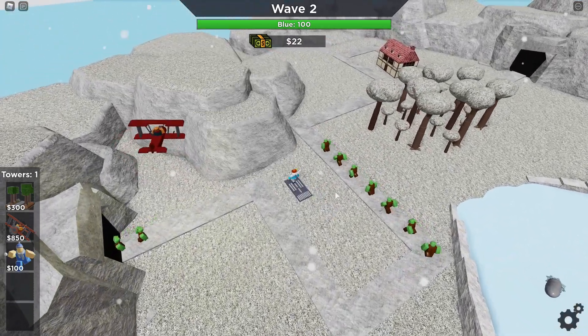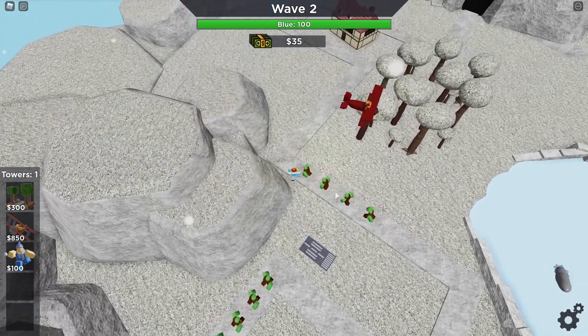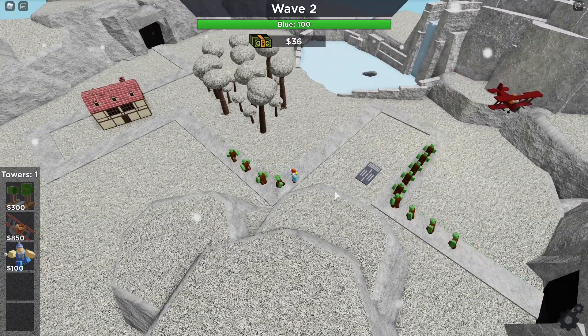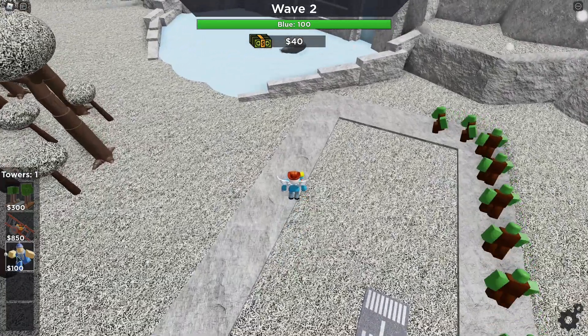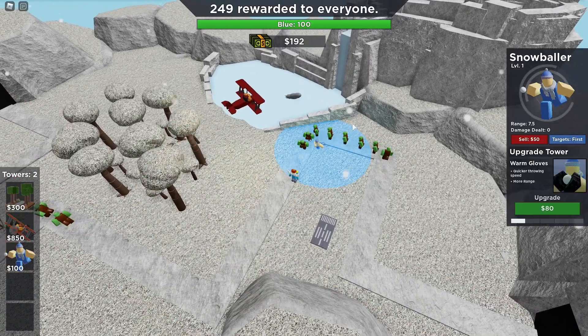Today we will be taking a look at Tower Battle's newest tower, Snowballer. The Snowballer is interesting, not because it's a fantastic tower — which it definitely isn't — but because it is super duper cheap, and it does great freeze and damage.